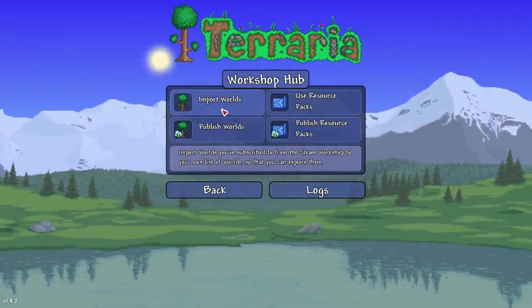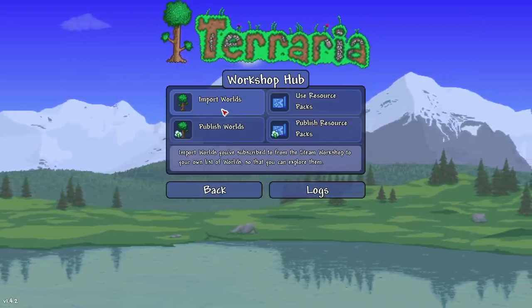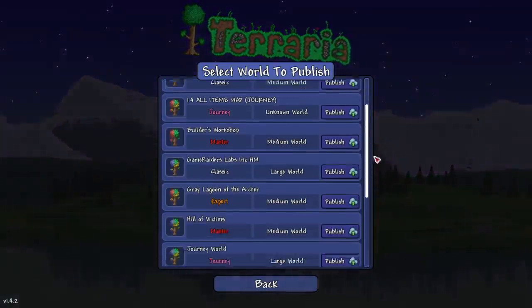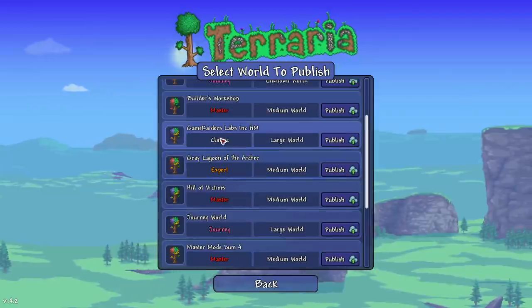Import worlds - you've subscribed to from the Steam Workshop to your own list of worlds so you can explore them, and publish worlds. Should I publish a world? What world do you guys want? You want the magical shaft? You want the gamer lab? You can't have that one.